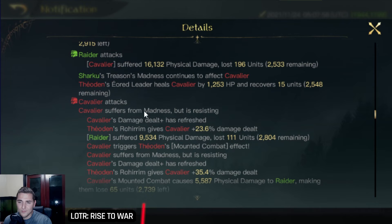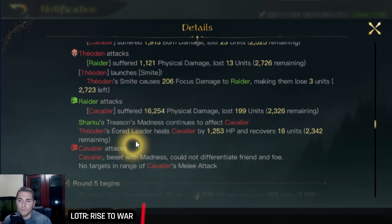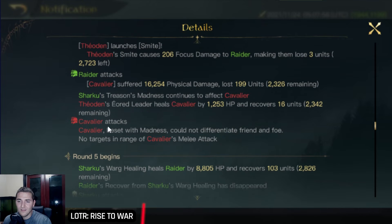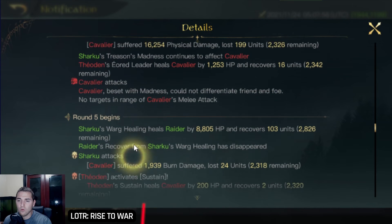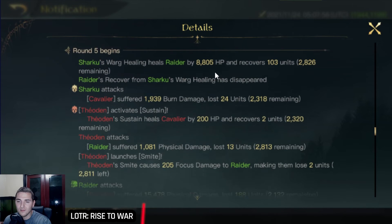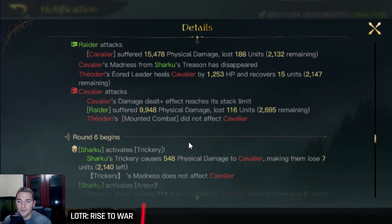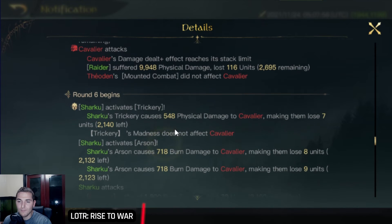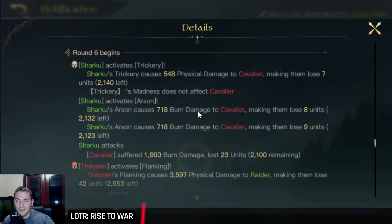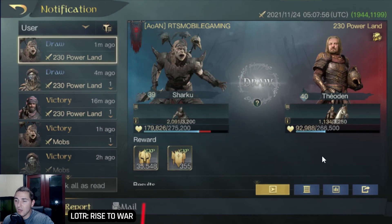The cavalier resisted madness twice out of three rounds. Going into round four, madness again — they did not attack me, so two out of four rounds affected. There's a nice heal — there's the 8,800 heal nuke from Sharku. Here comes the next madness from trickery applied to the enemy. It did not take effect, and they're dealing pretty substantial damage to me. I don't have a big enough nuke anywhere to really dissipate their forces.